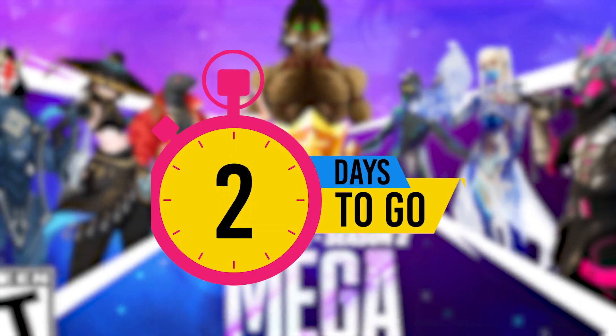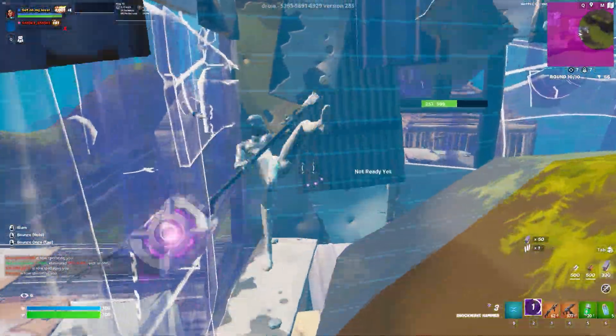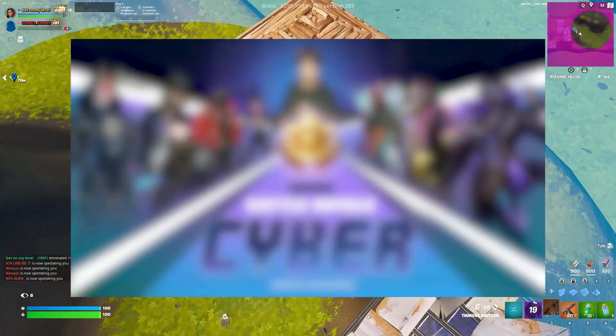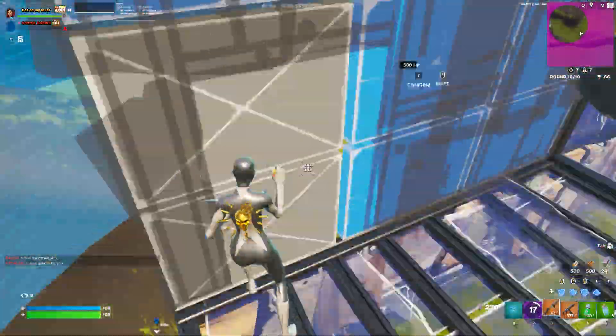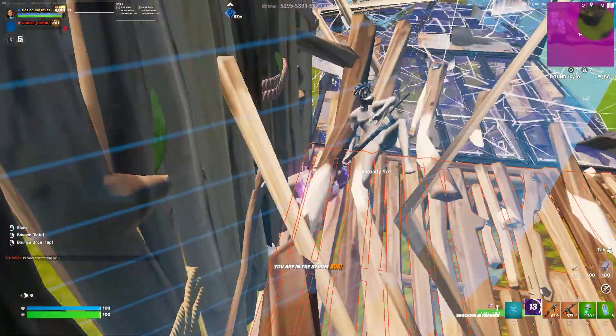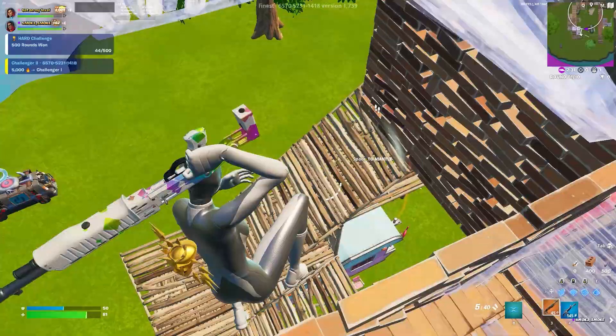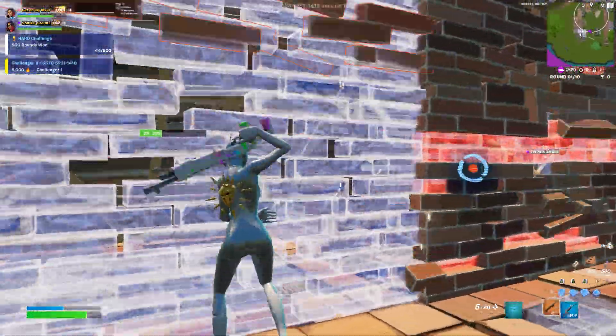We are officially only two days away from the release of Chapter 4 Season 2. With the final 48-hour countdown came a bunch of teasers and leaks about the upcoming battle pass cosmetics, skins, and rewards. Over the last 24 hours, Epic has been releasing tons of teaser images giving us so much information about the new season, which we're going to be covering and showing you guys today.